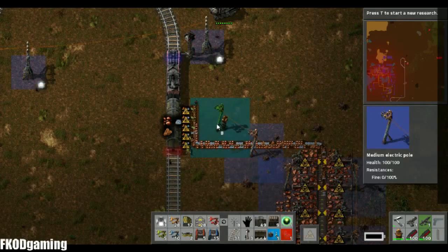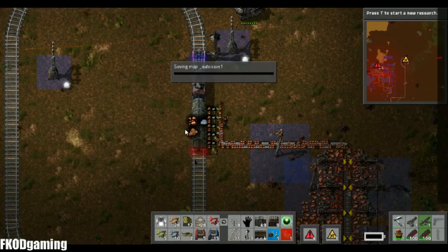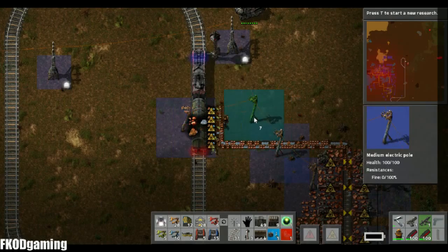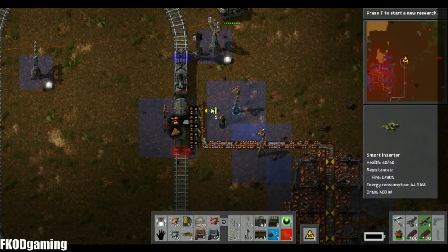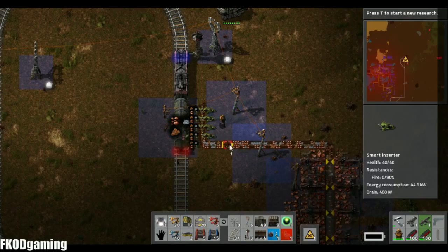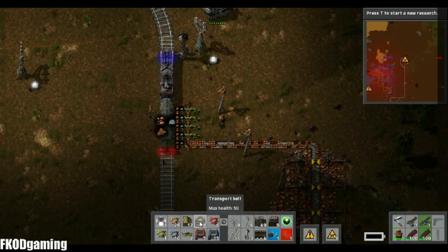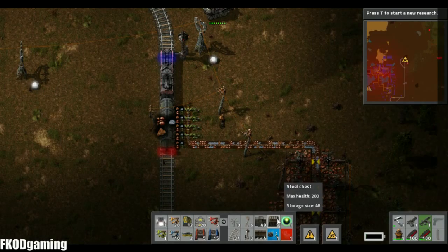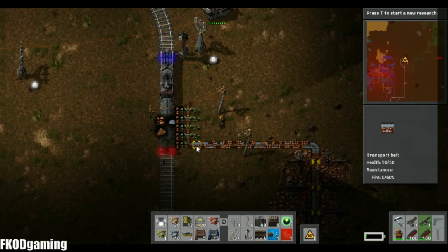Then what we're going to do... it kind of blows. I guess we'll have this on the other side, powering that, and then that'll link everything up together. We'll have some smart inserters like so and they're going to grab dirt. Do I want to have a box as a buffer for these? I probably do.